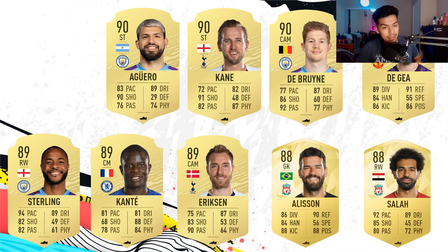Next up is Sergio Agüero, 90 rated. He deserves that boost. I feel like this is going to be his final highest rated card ever in FIFA, just because he's getting a bit on the older side. But he's going to still score goals — at this moment in time, he is the best pure number nine goal scorer in the world. He's been playing so well for City, scoring so many goals especially against the top six, and deserves to be one of the highest rated players in the Premier League. He has to be the highest rated forward, at least next to Harry Kane.